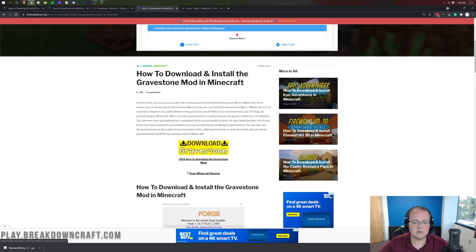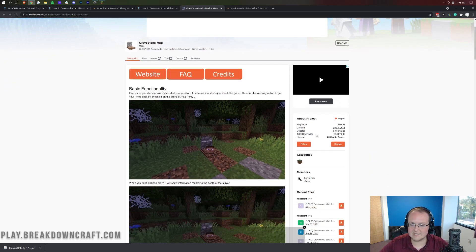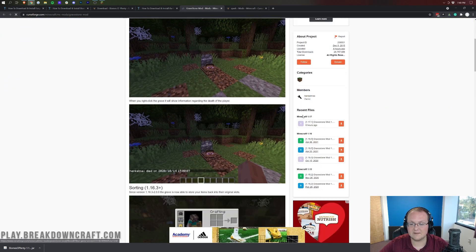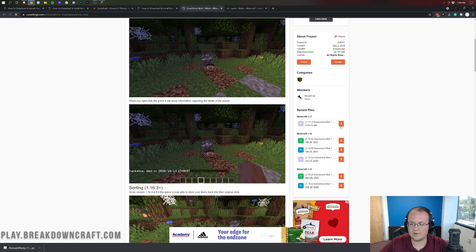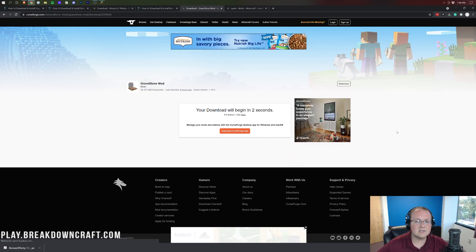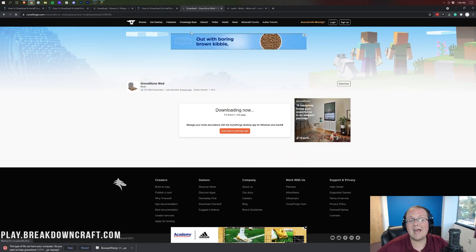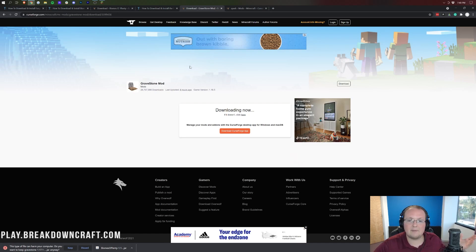For the Gravestone mod, the process is the same. Scroll down and click on Download Gravestone. It's going to take you to the page where you come over to the right-hand side, scroll down until you see Minecraft 1.17, find the 1.17.1 version under it, and click the orange Download button to the right of that. It's going to take a few seconds and the download will begin. Gravestone adds in gravestones — when you die in Minecraft, you can go back to your gravestone and get your items back.